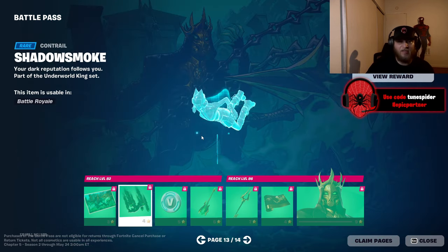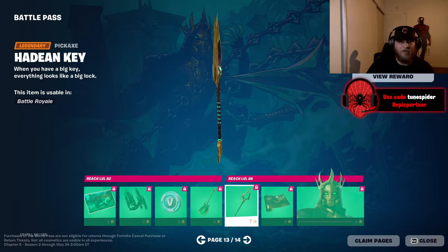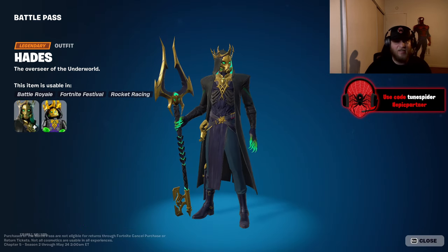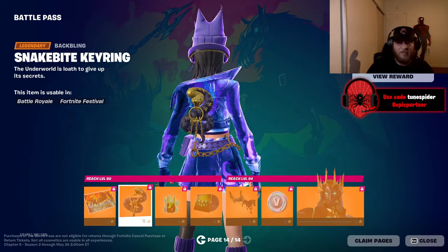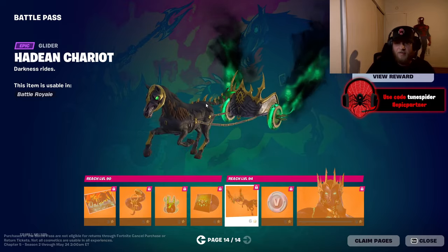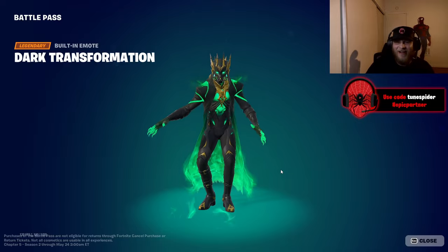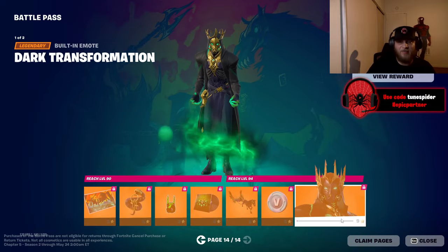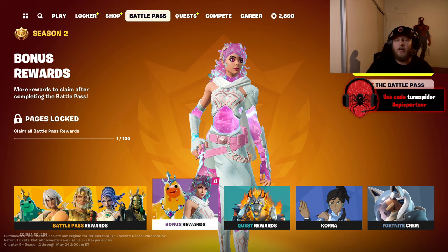Now we get to Hades — that's what I'm really excited for. He looks so sick in all the trailers. The contrail is sick, he gets a guitar too. The pickaxe and gun wrap are incredibly clean. The Hades skin is definitely a tier 100 skin. The last page has the Snake Bite key ring, and the glider is insane — a horse and chariot. There's a transformation too, which is so awesome. They nailed this battle pass — 10 out of 10.